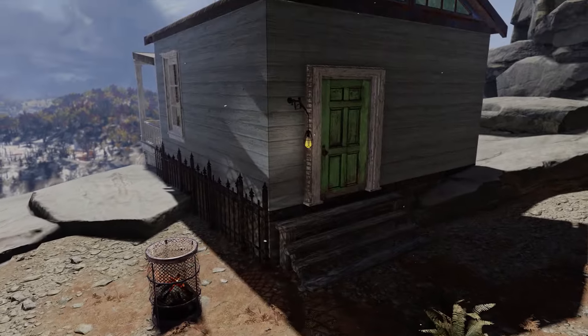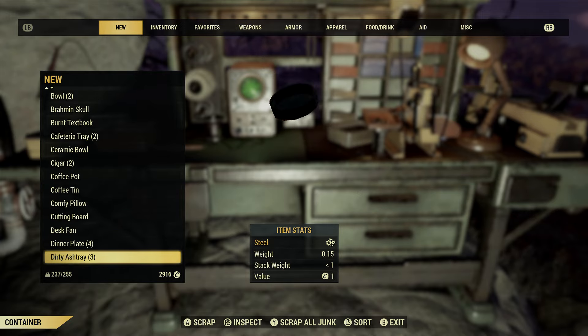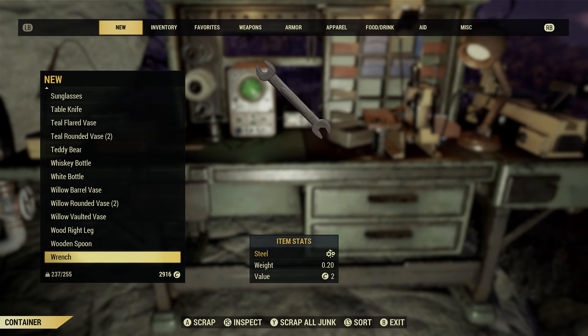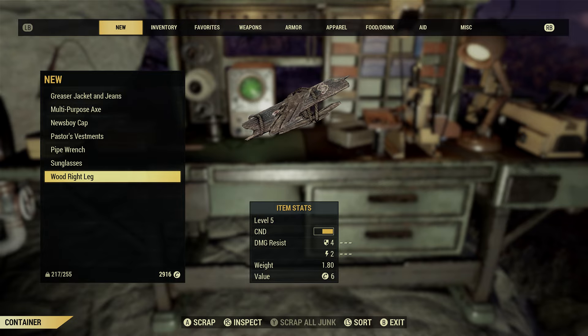One of the first things you're going to want to do is scrap everything. Make sure that you scrap most of what you pick up down to its raw materials, as it all weighs considerably less after doing so. If your box is full of weapons, make sure that you scrap what you don't need or want, as most of them unlock components for you to make upgrades as you go along.